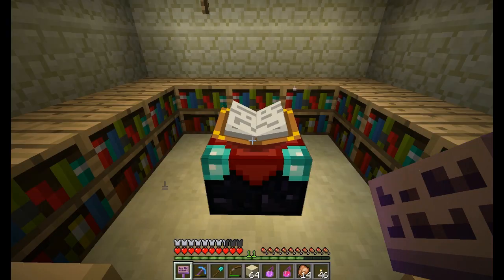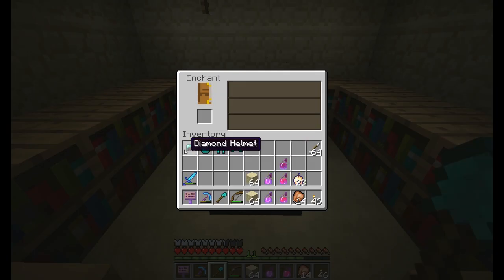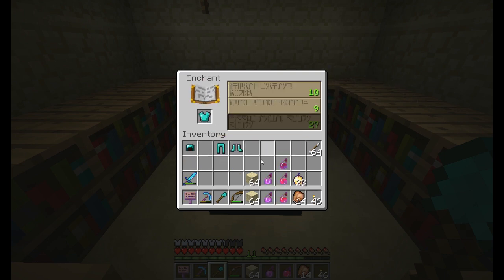Hello everyone and welcome back to my let's play of Infernal Sky 2. This is episode 11 and we're gonna start this episode off with an enchantment. Last time at that tower - I don't remember, I think it was called Broken Sky or something like that - there was a bunch of diamonds, so off camera I was mining. Got some diamond, let's do an 11 enchantment here.